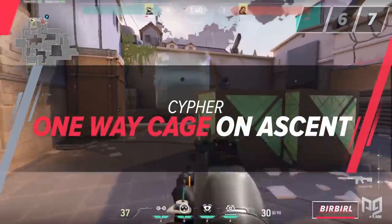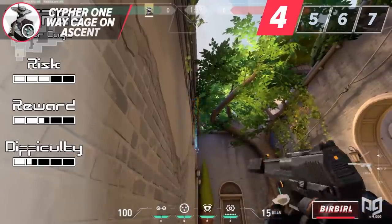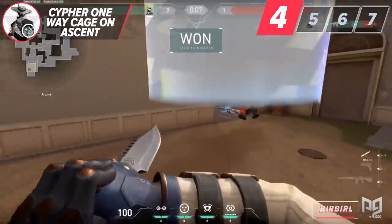Ascent is the only other map besides Split where, in my opinion, his one-way cage is also applicable. In this case, Cypher actually has one-way cages on both A and B sites, which is totally absurd. Let me show you the lineups that I like to use and see if they work for you.